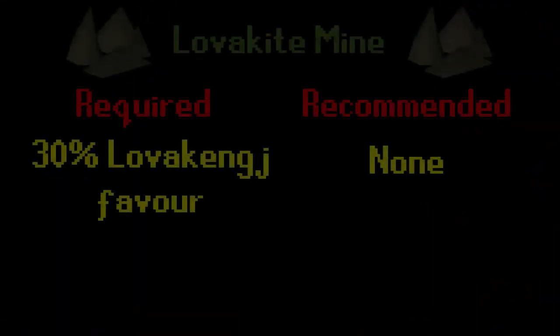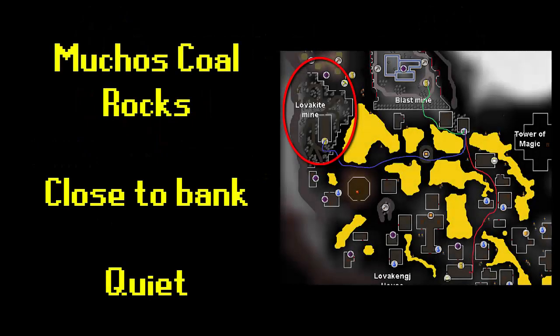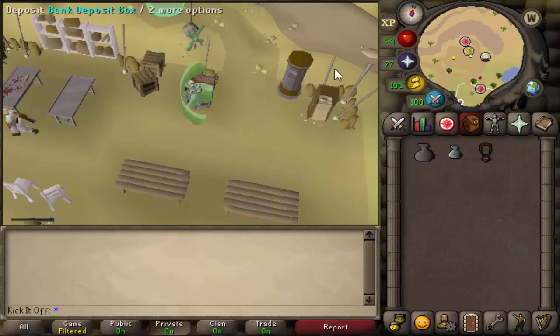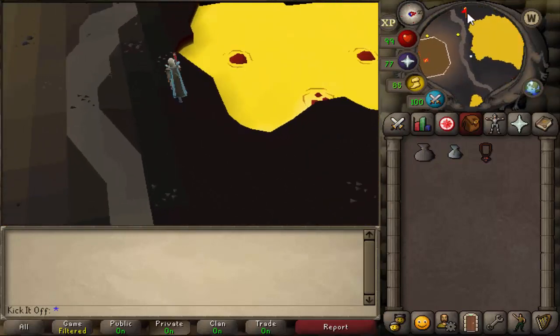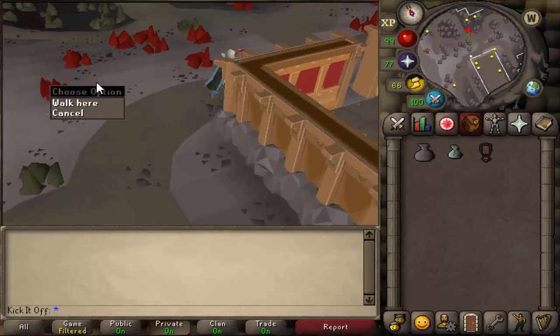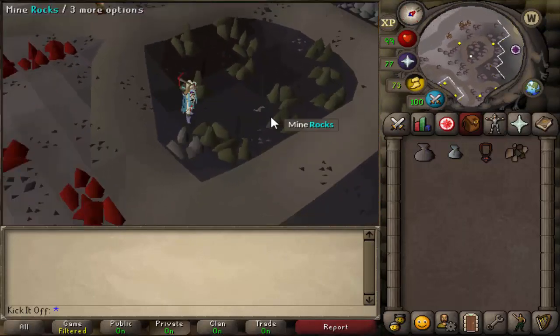Our next spot is the Lovakengj mine, based in Lovakengj, requiring 30% favour. There aren't many requirements I can think of beyond that. You can get there by using a Xeric's Talisman — obtainable from Lizardmen — or also through the minecart system. You want to teleport to Xeric's Inferno and that will take you to the furnace, then run straight east. You enter the Lovakite mine and head to the north where there's a big cluster of coal rocks, extremely close to a bank.